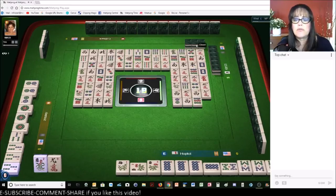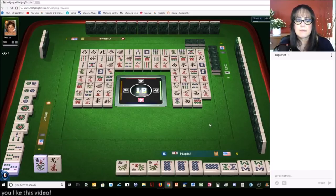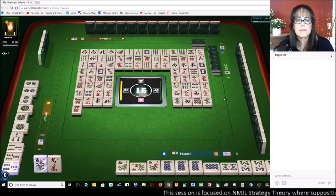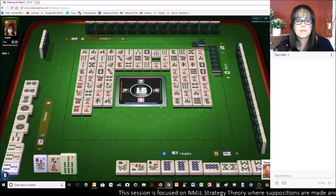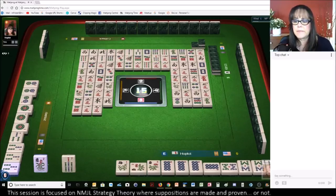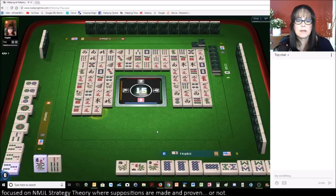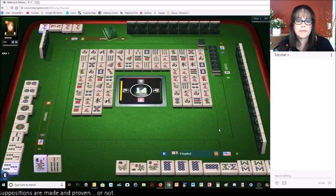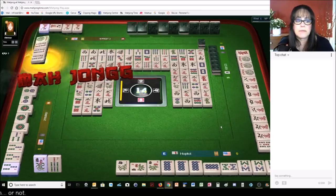We have four more picks. Green dragon. That's a dead joker right there. We have a seven bam — there's only one out. They got it. Well, that's the end of the game.